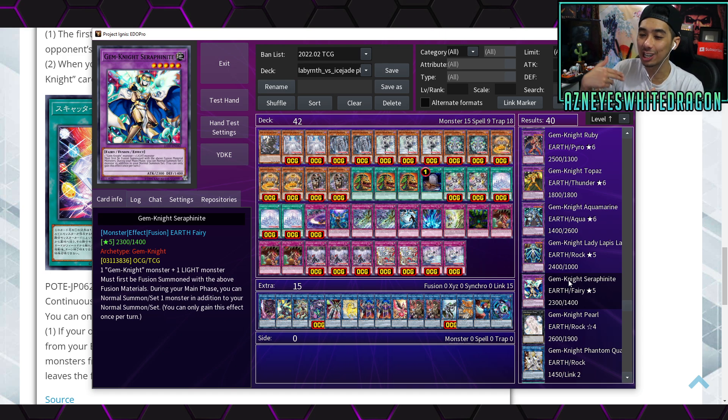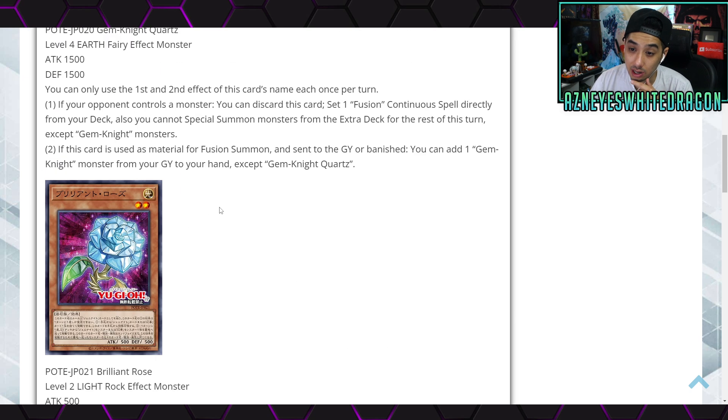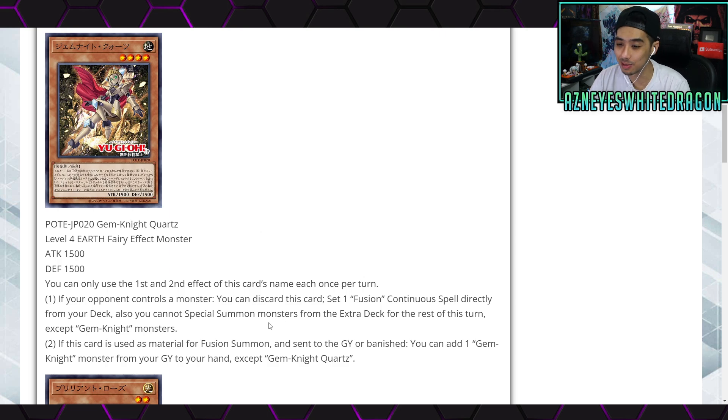I think they want us to splash these into everything because they gave us the ability to search out anything — but they limited it to Gem Knights only. This card still has potential for other decks though. Infernoids don't necessarily need the Extra Deck immediately. There was a Lightsworn deck playing this a while ago. Running this with Future Fusion in general opens up broken plays, but you're locked to Gem Knights for the rest of the turn. Be on the lookout for Gem Knight Quartz combo decks.